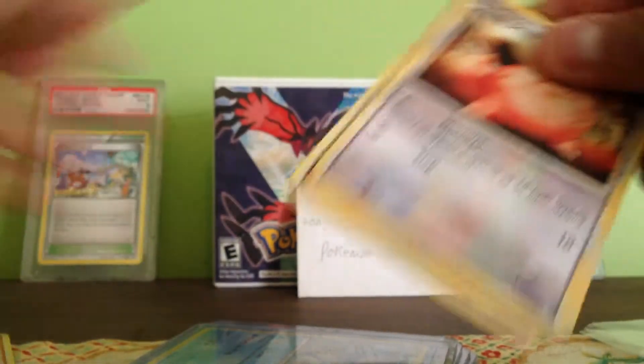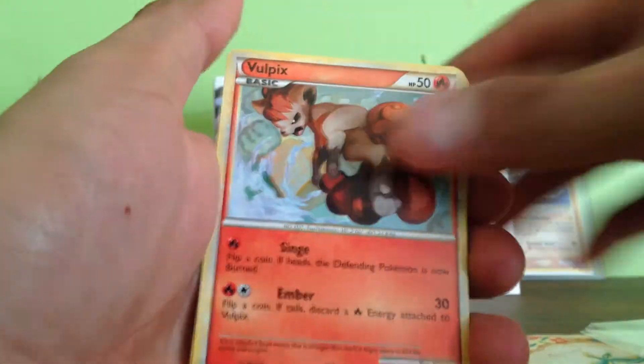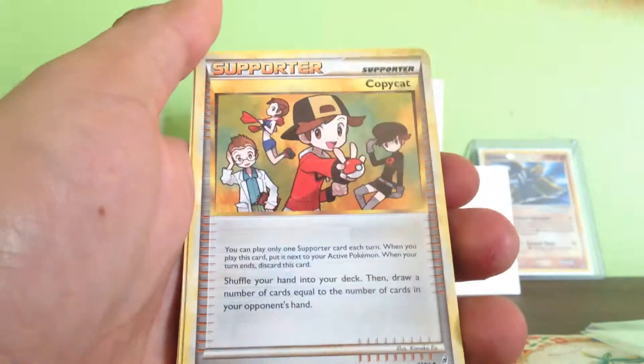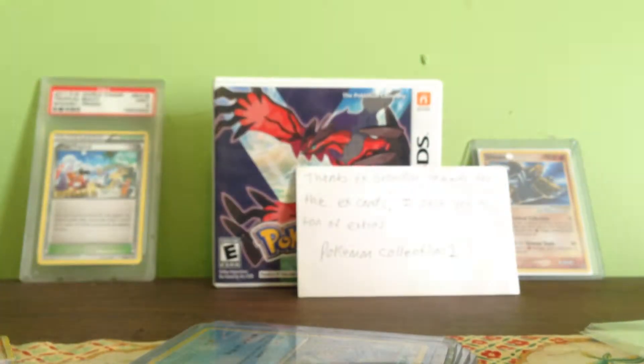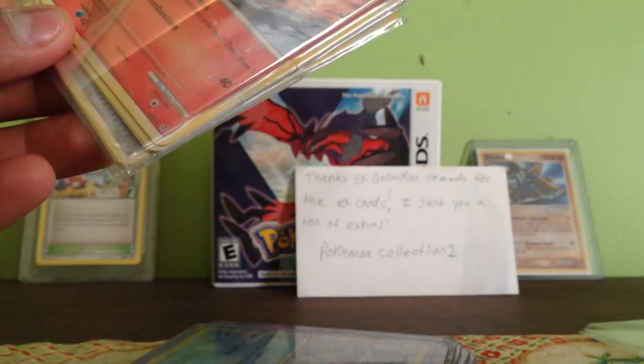We got 3 packs here. We got Clefairy, Panko, Opex, Manunia, Ralu, Cupicat, Shield of the Sheer, Survivor. And all of those were from Call of Legends.